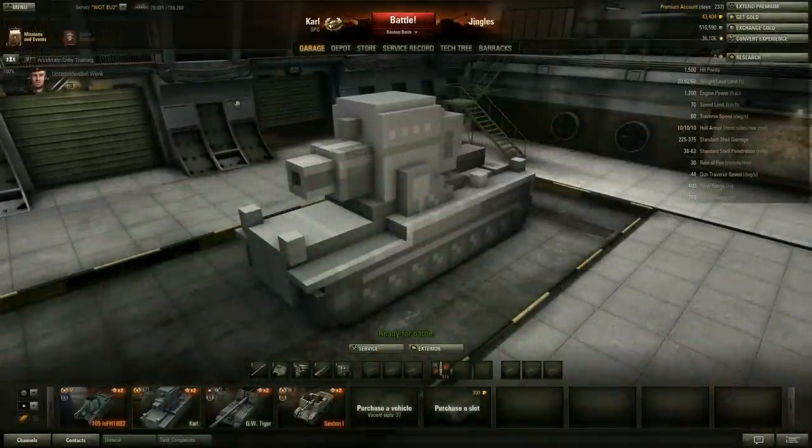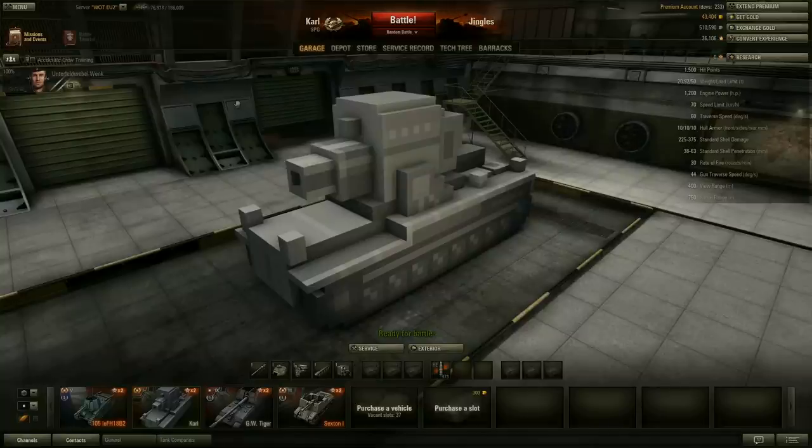So there you go — the new premium tier 1 German artillery, the Carl. It does seem very competitive for a tier 1 machine: with its 1500 hit points, 1200 horsepower engine, 70 kilometer per hour speed limit, 60 degrees per second hull traverse, 400 meter view range, 750 meter signal range, and 9000 damage per minute from that 600 millimeter gun. But these advantages are more than offset by the crappy armor, so I'm going to call it balanced. As always folks, take care out there and I'll catch you next time.